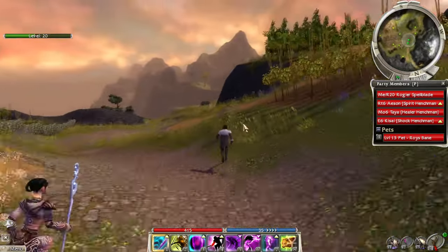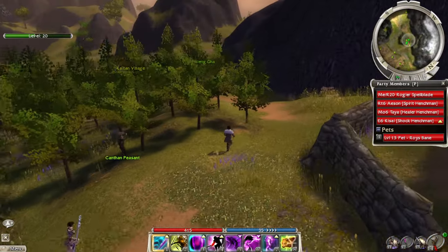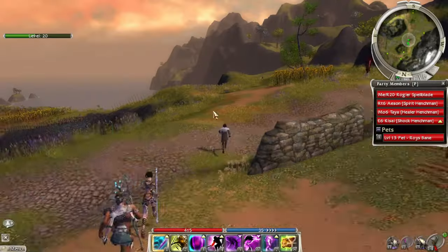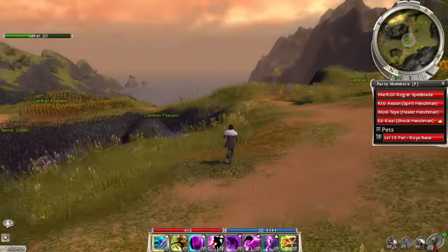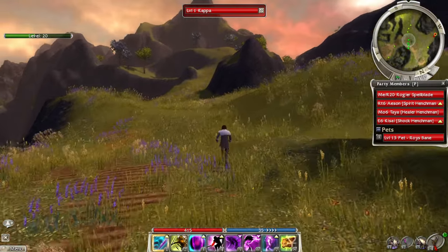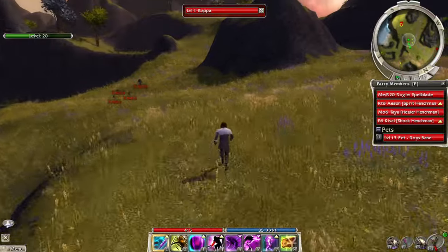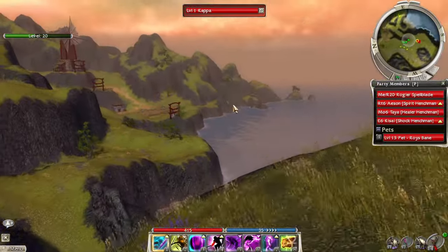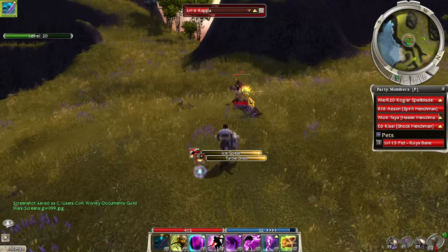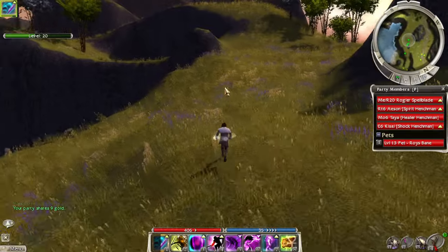This looks like a good scenery screenshot — let's try to get a nice screenshot of this. Now in this area there's a gang — kind of your first look at Factions. There's a gang here, I can't remember what they're called. Oh, I'm thinking of Am-Fa — these are called Crimson-something. We'll fight them soon enough. Here's the screenshot I want to get. I got attacked while trying to get a screenshot — these Kappa! Luckily my tiger defended me. Good old Roy's Bane.